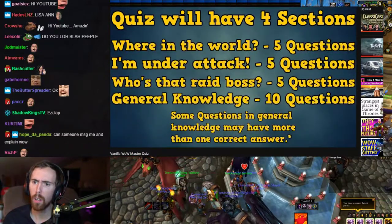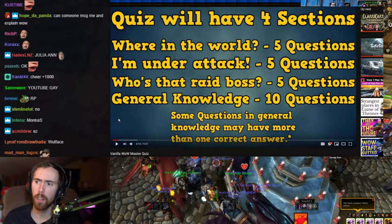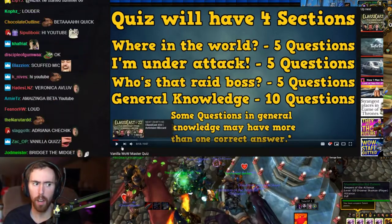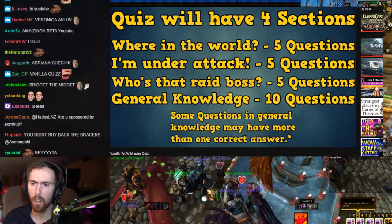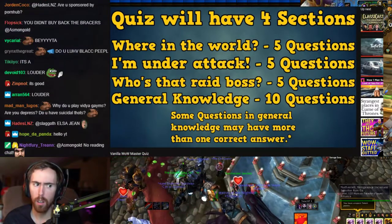The quiz is going to have four sections of questions. 'Where in the World' is five questions. 'I'm Under Attack' is five questions. 'Who's That Raid Boss' is five questions. And General Knowledge is ten questions. In the last section, some questions may have more than one correct answer. Keep track of how you do in the comments, and I'll give you a ranking at the end.